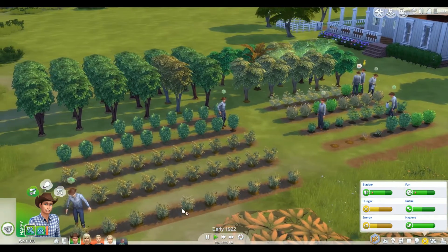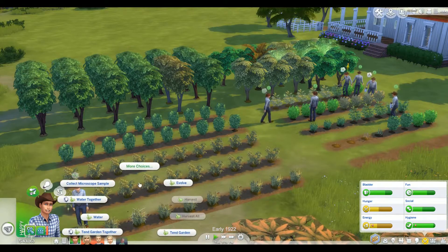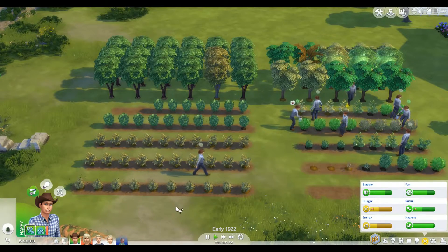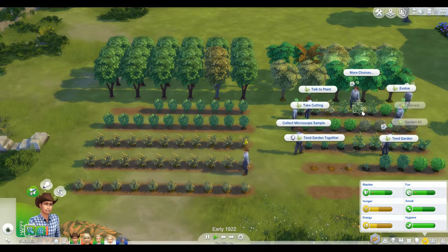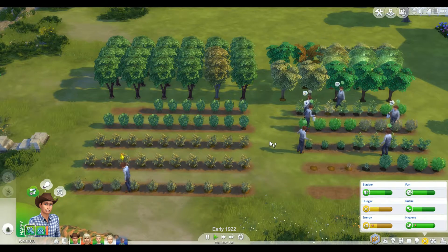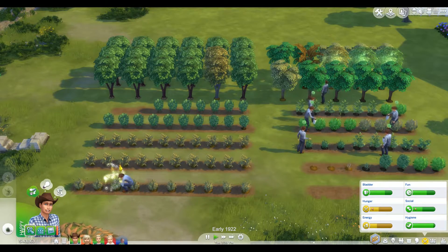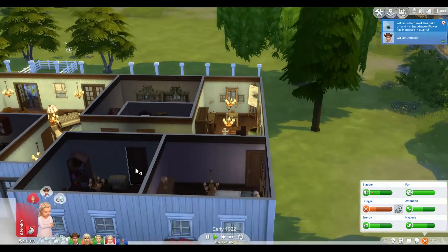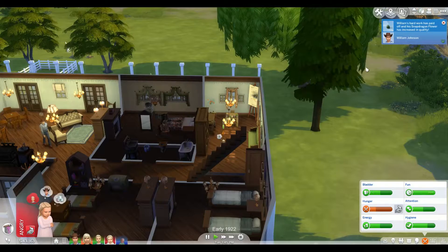Everything needs some watering, it looks like. We might have a few things that need to be evolved as well. What else is getting good and sparkly out here? A few more over here, too. So that is definitely something he is working on. Got to keep that money coming in. And I just saw Virginia got angry — it looks like she's hungry. Let's go and see what the deal is.